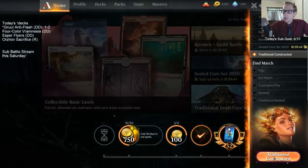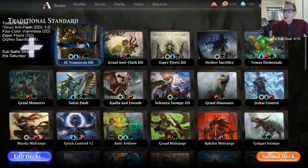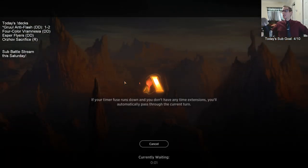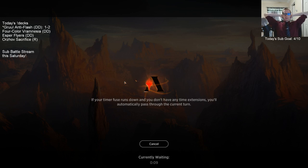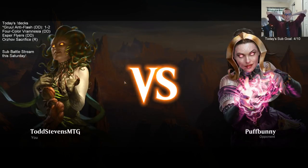Do we win by milling? We're probably going to be winning by attacking with Cavalier of Dawn and the 3/3s. But yeah, maybe Vraska ultimate — just get a one-shot kill with her ultimate.